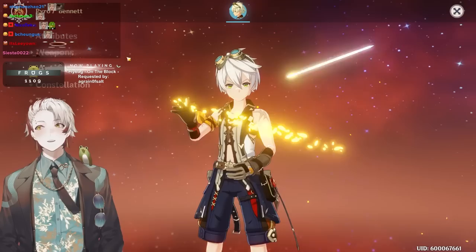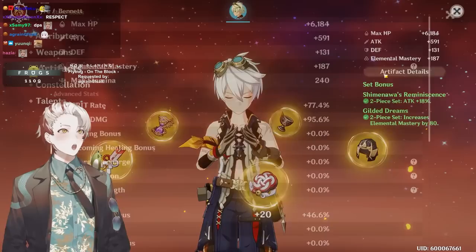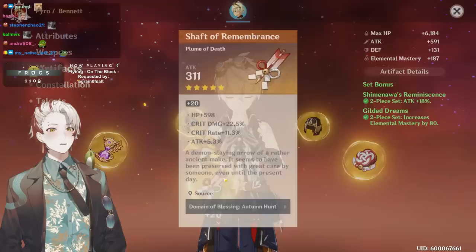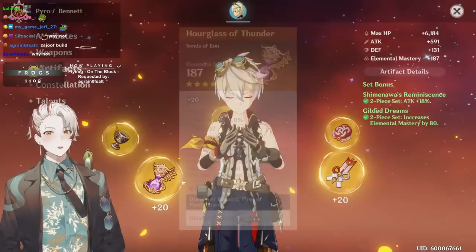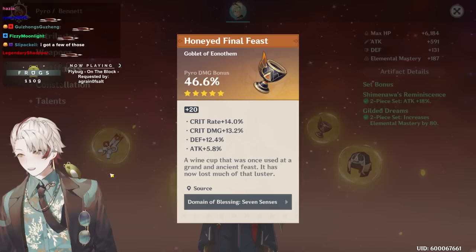Why did you invest this much on your Bennett for DPS? Please stop — please get some help. Four-line 45 CV with a dead HP roll, that's cringe. 807 flat HP — I'm not gonna pad that to the crit because your HP sucks. Nice EM timepiece. You made this build specifically to flex your pyro goblet — I know exactly what you were trying to do.